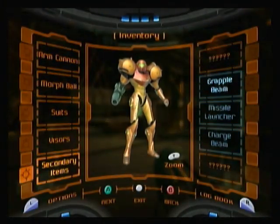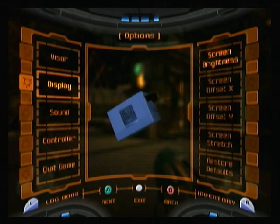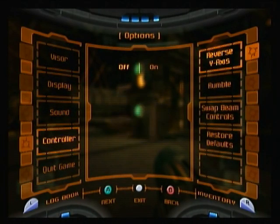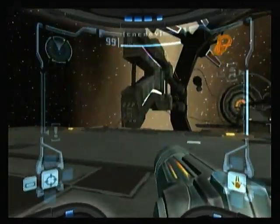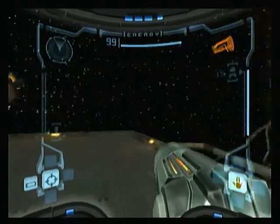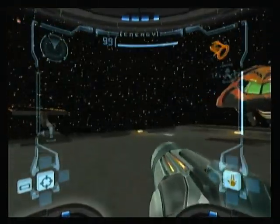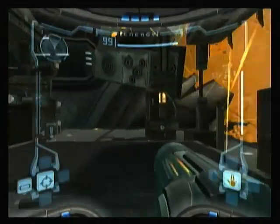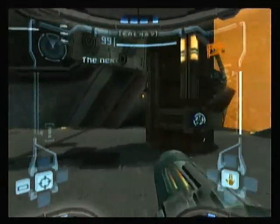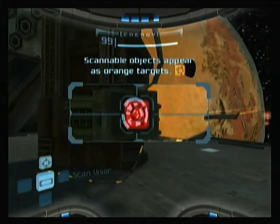Is there any way to map the controls? Nope. You just get a few settings which let you turn inverting on or off — and that's all you get. There's no way to map the controls to a more conventional layout. You're stuck with this clunky and archaic GoldenEye-style control scheme where you have to push a button to lock on. And remember, the GameCube has two analog sticks, so there's really no excuse for this.